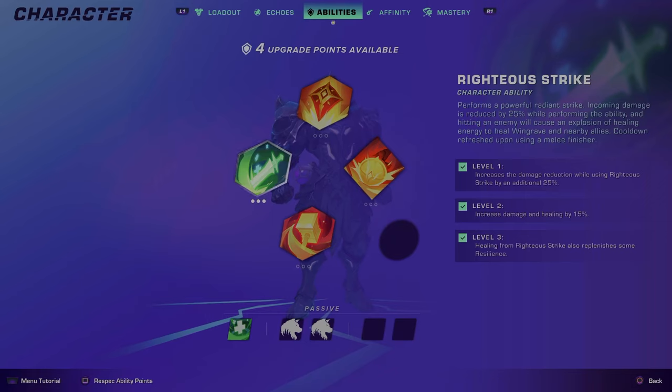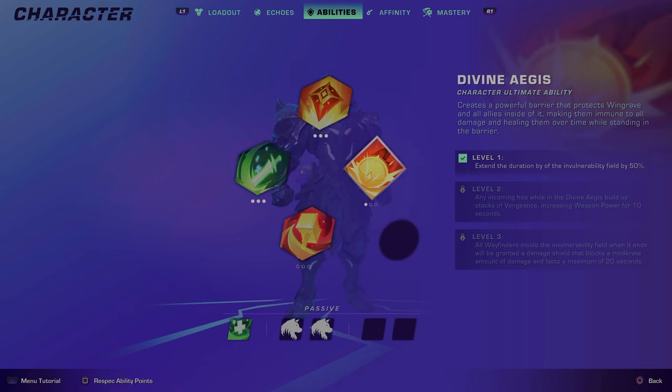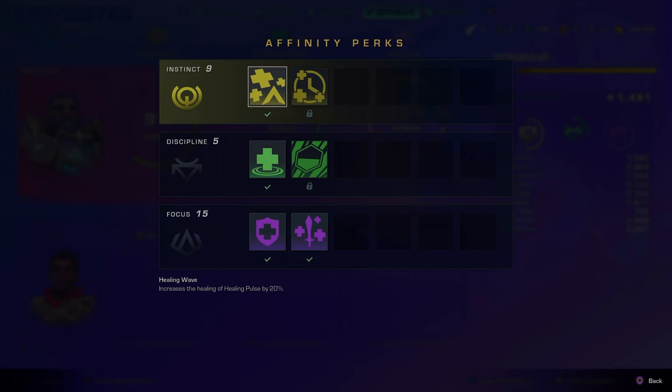Now why would you want to put three points into Righteous Strike? You'll see that when healing, you'll get 15 extra damage and healing, and at level three of this it'll bring back some of your resilience. You'll then want to put three points into Radiant Pulse — the reason why you want this is because you want to be able to heal your allies while they're behind this shield. The goal of this build is healing. Lastly, you'll want to put one point into his ultimate to where you'll get 50 percent extra invulnerability within his shield.